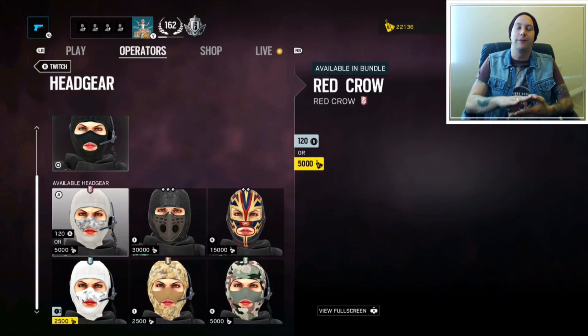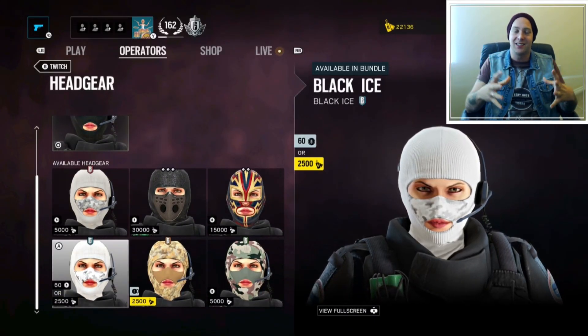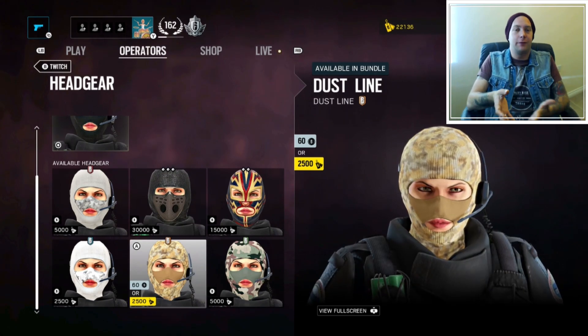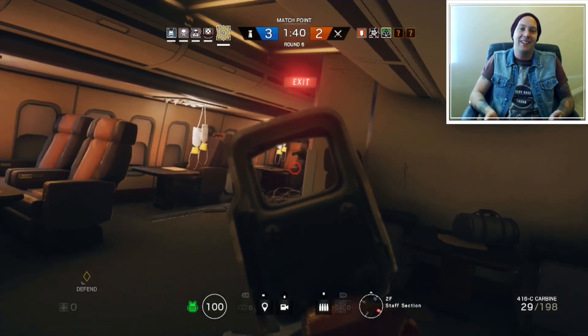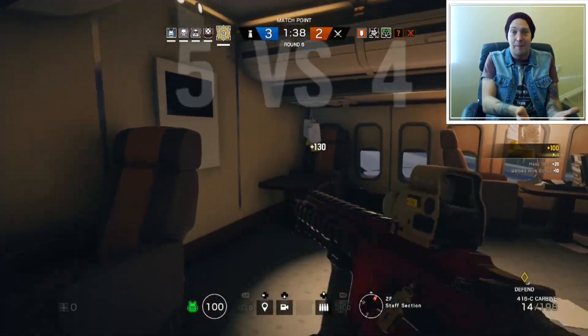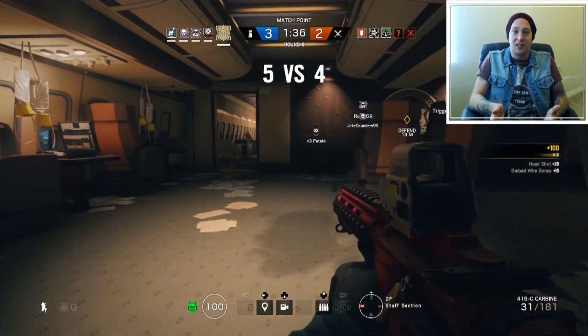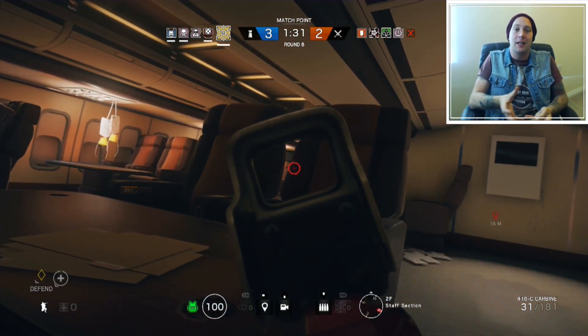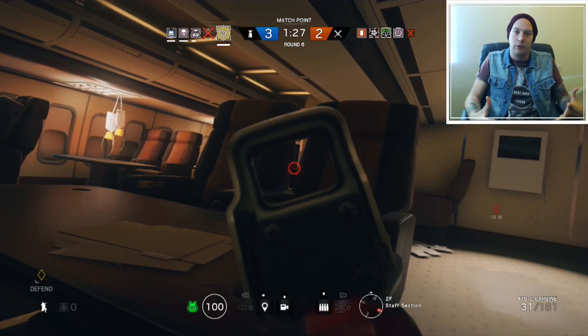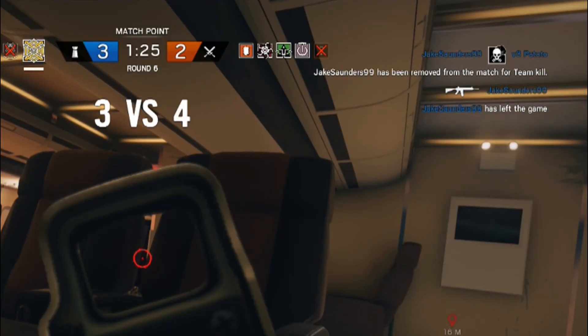But let's do it in a way that is in keeping with the game, in a way that fits. I really like the addition of the Dust Line, the Skull Rain, all the different coloured headgears and skins. A perfect example is if you're playing Yacht — Frost's gear and Buck's gear works there because they blend into their environment. It makes sense, it's their map. It's the same with Dust Line on Border — Blackbeard and Valkyrie both play very well on that map and they blend in because of the uniforms they're wearing. That is the point of camouflage uniforms.